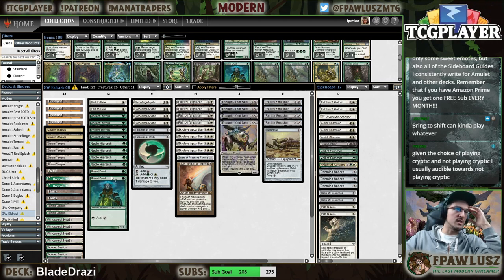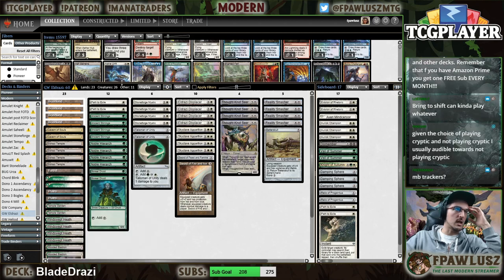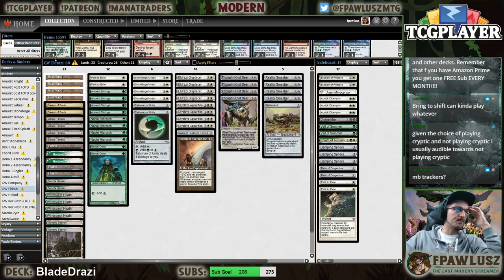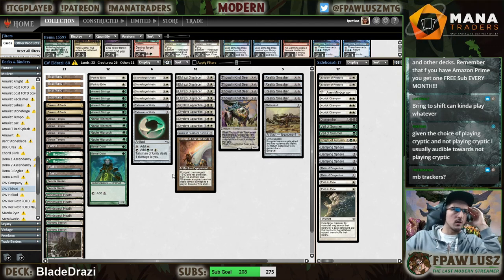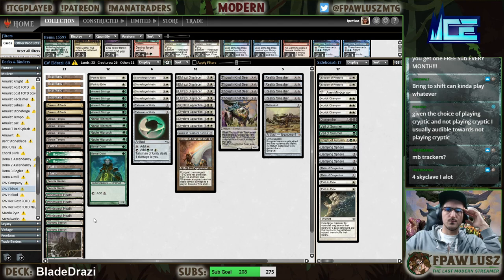So we can play those — this can wield a sword, this can come down on turn one and tap for mana. Main board Tireless Tracker? No, I don't think I want Tireless Tracker. We're playing 23 lands with only four fetch lands — Tracker is not very good for us.